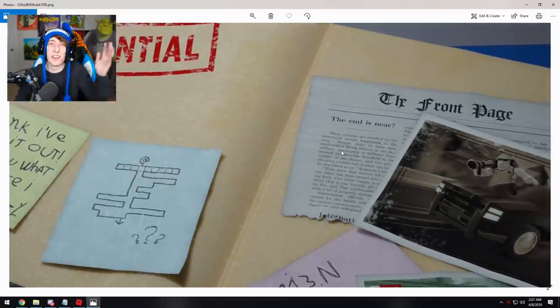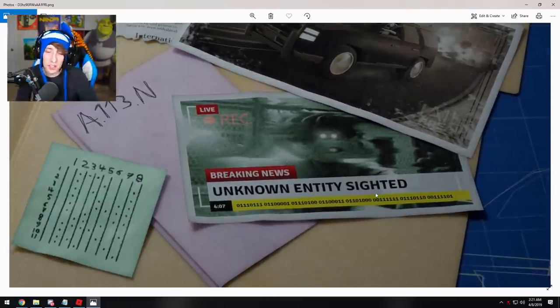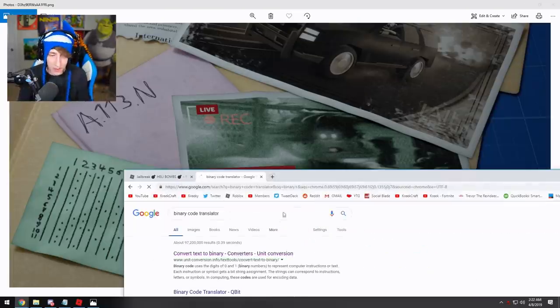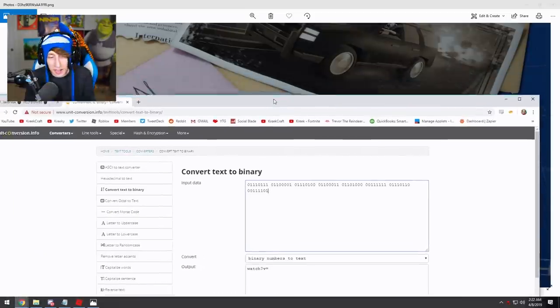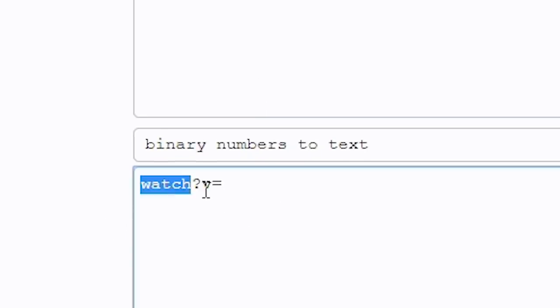I'd recommend reading through all of this because there's a lot of fascinating stuff, but for this video I'll just take you through the steps needed to complete the challenge. The first thing you need to do is go to this picture here — it says 'Unknown Entity Sighted' — and on it is some binary code. Take that binary code and put it in a translator. If you just Google 'binary code translator,' the first link lets you convert binary numbers to text. After you type in the binary code, you're going to get a partial YouTube URL: 'watch?v='.